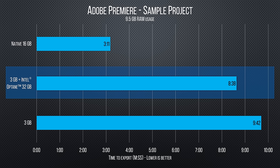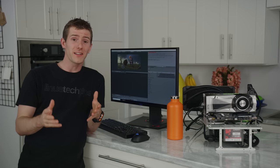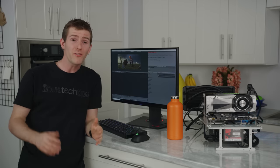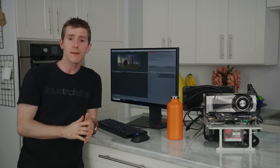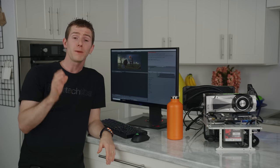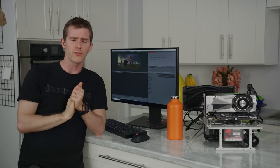Moving on to productivity, things look a lot better. We shave about a minute off Adobe Premiere, though we didn't get that close to true RAM performance. But blender — blender took a whole hour off the render time. To be clear, that's still 25 and a half minutes longer than with all RAM, but this render calls for a minimum of 12GB of RAM and takes about 12.5GB, so a considerable amount of working data was sitting in the Optane module.